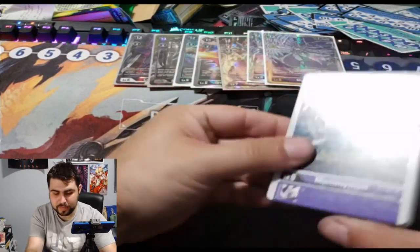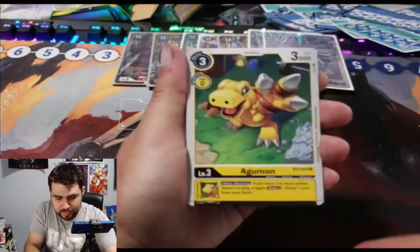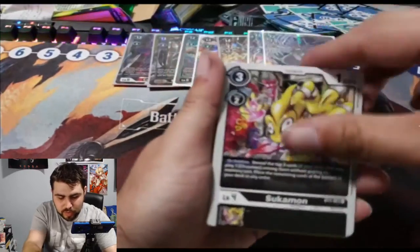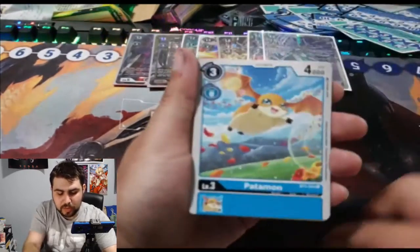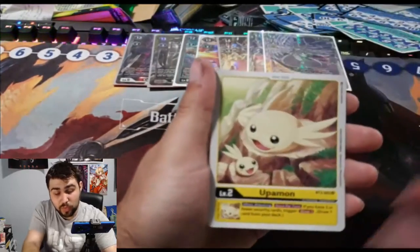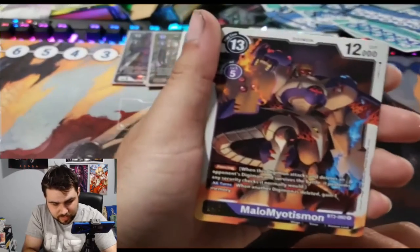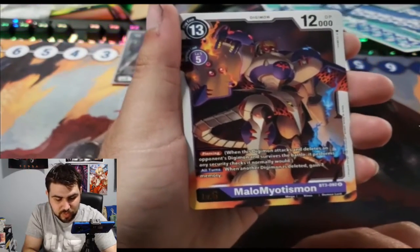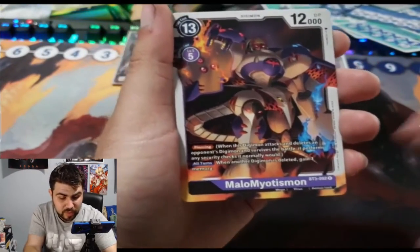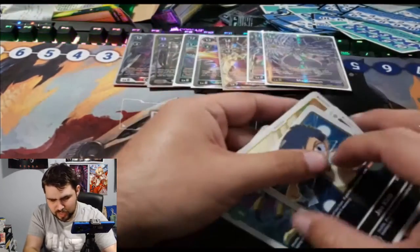Mummymon, Greymon, Gargomon, Agumon, Sukamon, Tankmon, Patamon, Salamon, Flymon, Upamon. MaloMyotismon — which we haven't seen yet, very sinister looking and has Piercing. And Joe — I think that's our second copy of Joe.